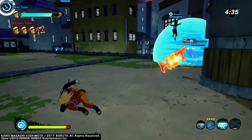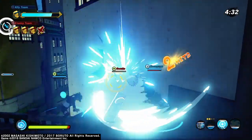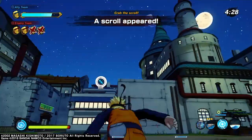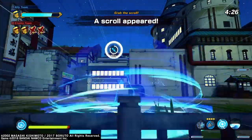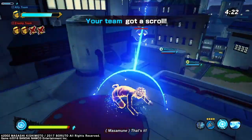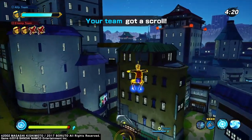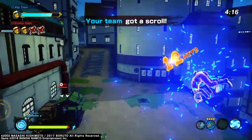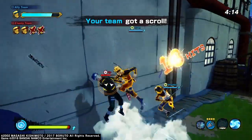Anyways, let's get to the secret technique. Sage Art Massive Rasengan is a good secret technique because when you use it, it can destroy an enemy's health if they're caught in it. But if they substitute out of it, then it's pretty much a waste.